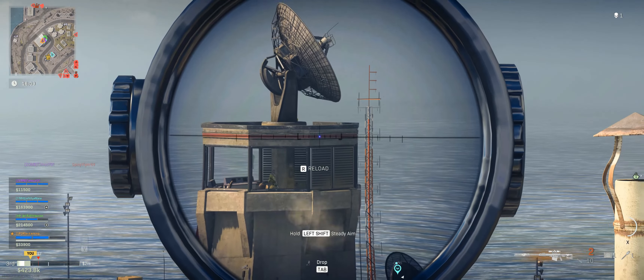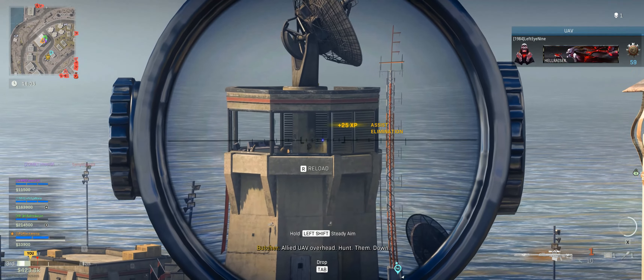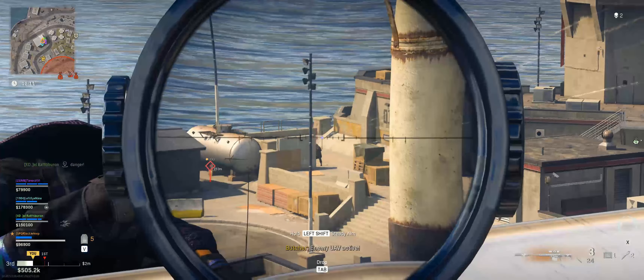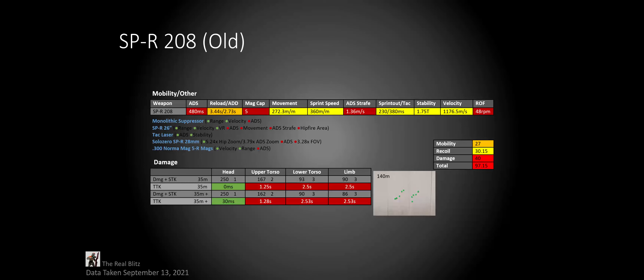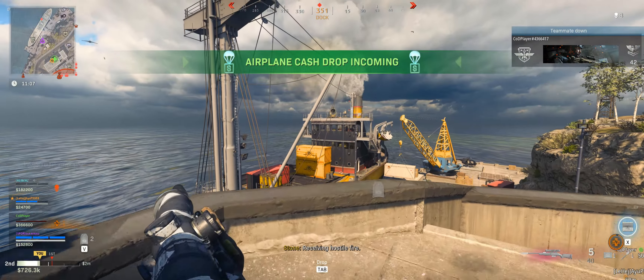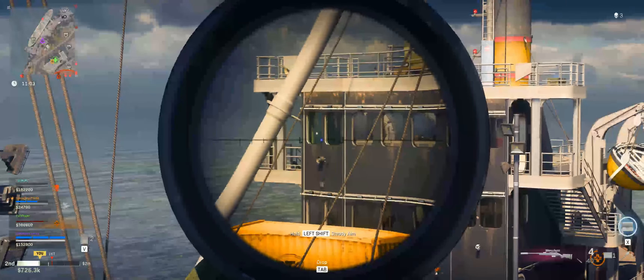Now for the Kar98k. Here are its old scores, and these are the new scores. You can only 1-shot in the first damage range, which is expected. However, its max damage range got decreased all the way down to 53 meters. The damage valleys also got a bit of a buff, so it's no longer gonna take 5 shots to kill. But in the second damage range, if you're hitting anything but headshots and upper torso shots, you're gonna have a really bad time. This is a trend we're gonna be seeing throughout many of the quick-scoping sniper rifles, so it might be a good idea to start swapping the sniper scope for a lower-zoom scope so you can at least have no glint.